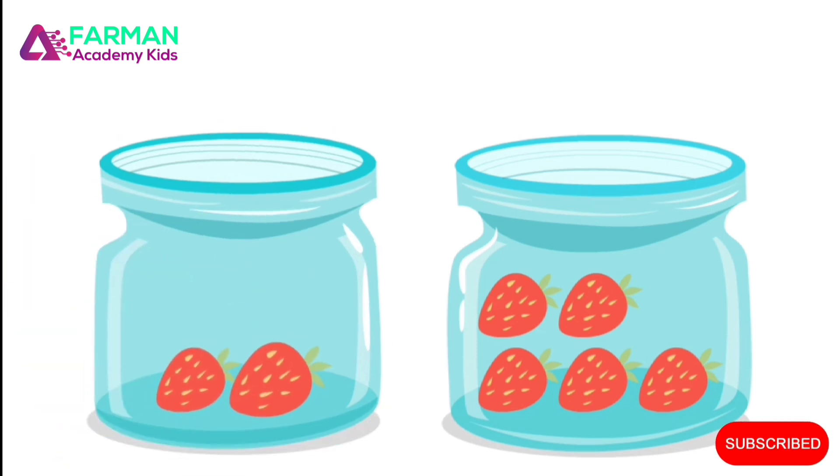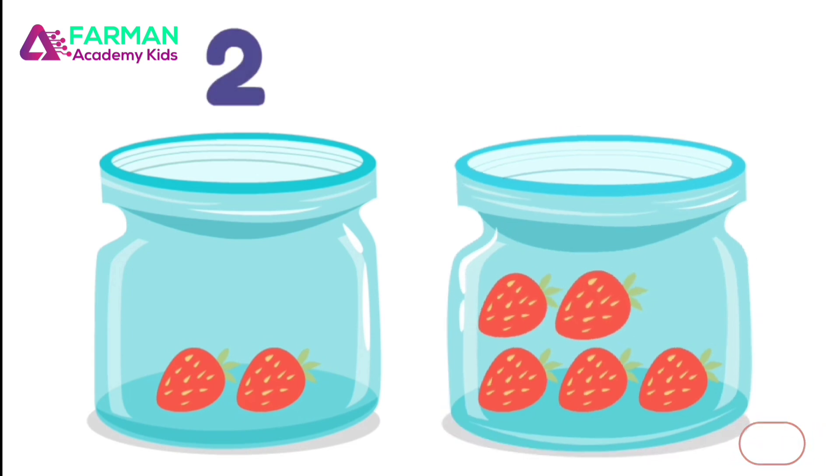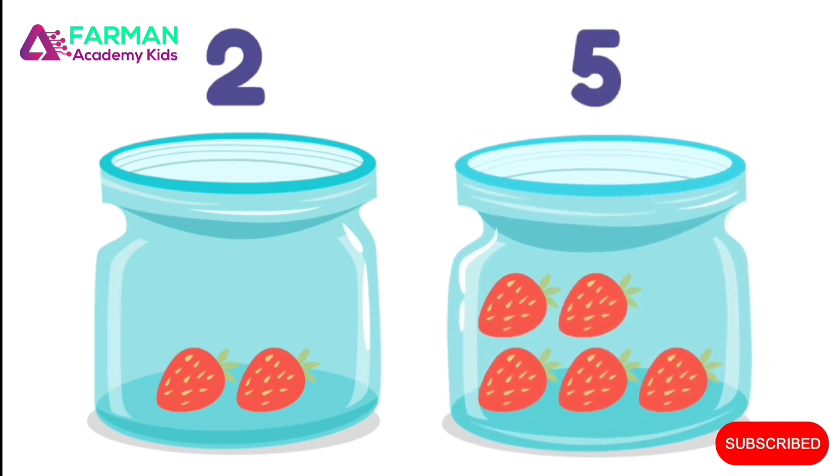This one has one, two strawberries. This one has one, two, three, four, five strawberries. So this one has more! Ollo should eat from this jar.